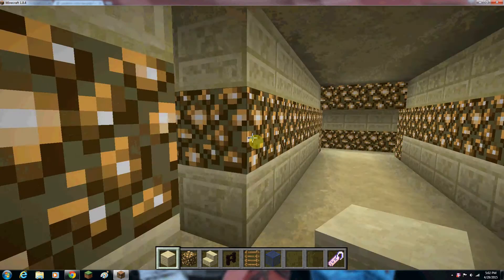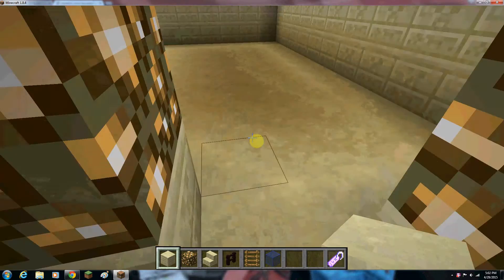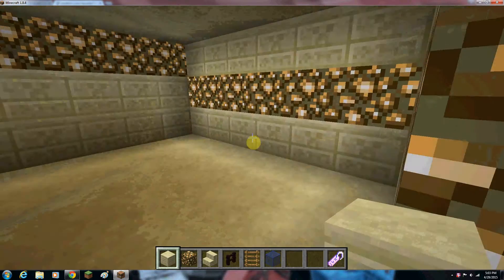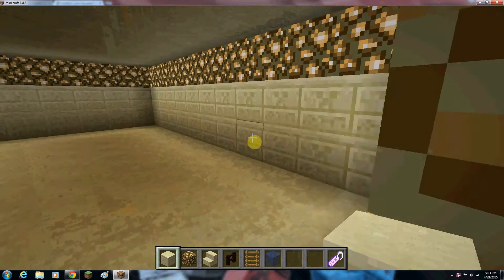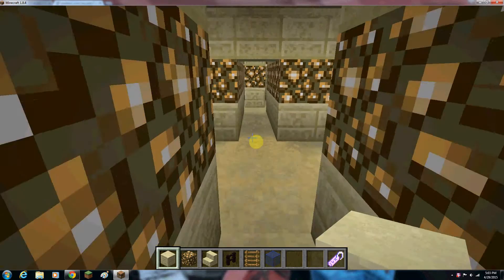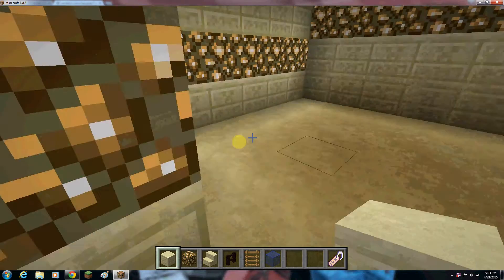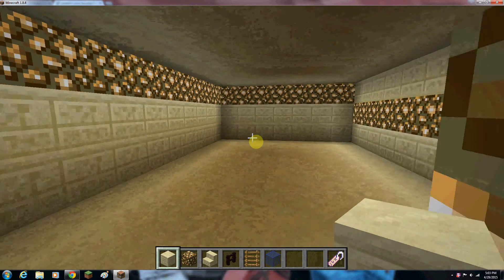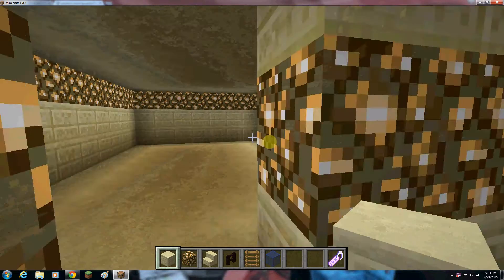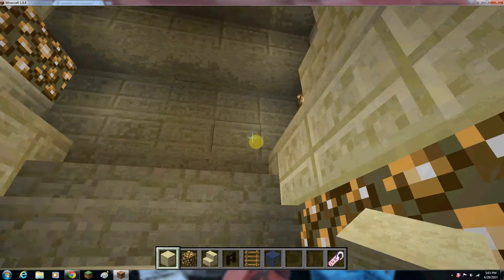I'm just deciding what the rooms will be. This will be a family room. It's going to be a family room. I'm going to use my thing — maybe a pool. Yeah, that would be a nice pool and a hot tub in here, just to make my epic pyramid of epicness even more epic.